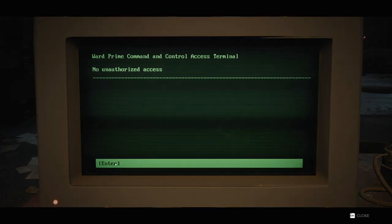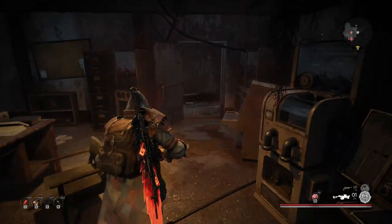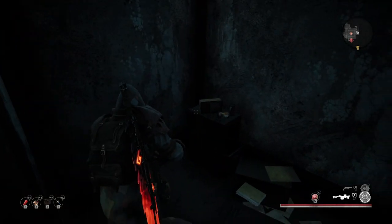Now take this code and enter it into the console terminal. You'll hear the room unlocked to your right, and inside will be your brand new weapon, the machine pistol.